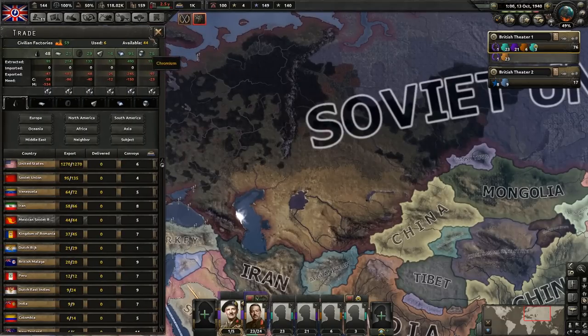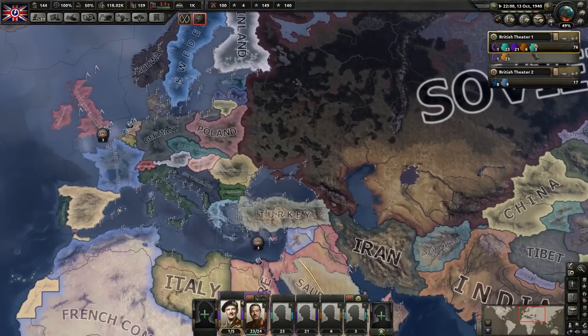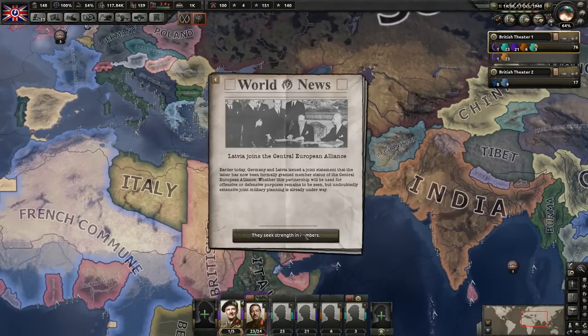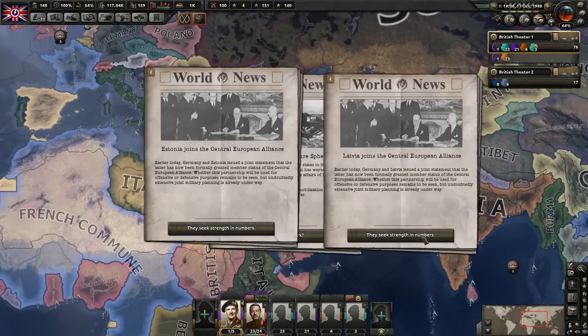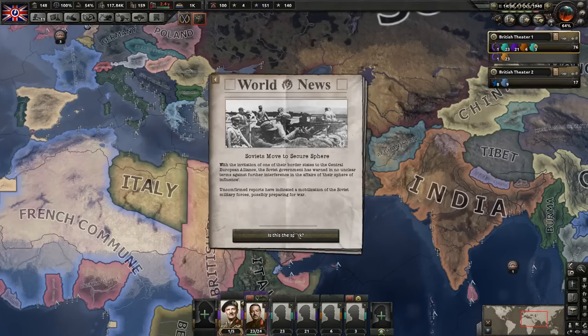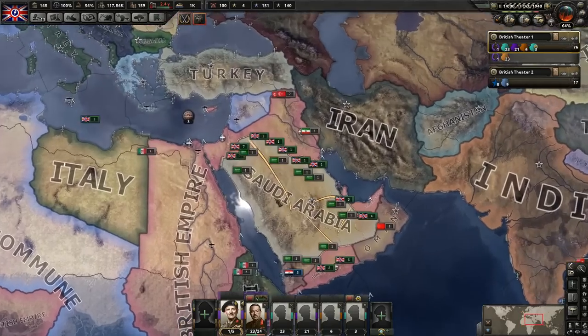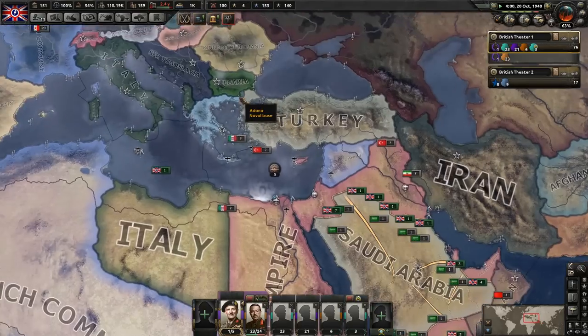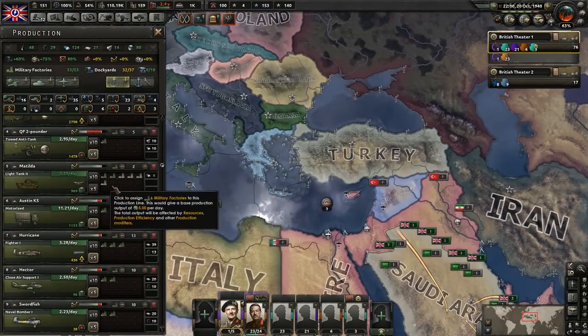Let's take a look at our resources - still pretty good on resources, not having issues just yet. When do we get this again? November, I believe. Latvia just joined the Central European Alliance - Estonia joined as well. Soviets moved to secure a sphere. I want to say this is November 26th. We got free dockyards - I think we just finished up building something. The carriers - nice. We are researching carriers and in 15 days we're going to get them.